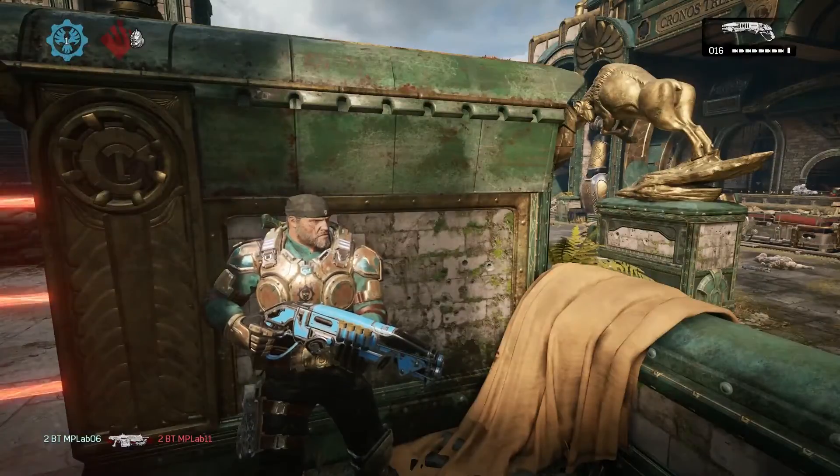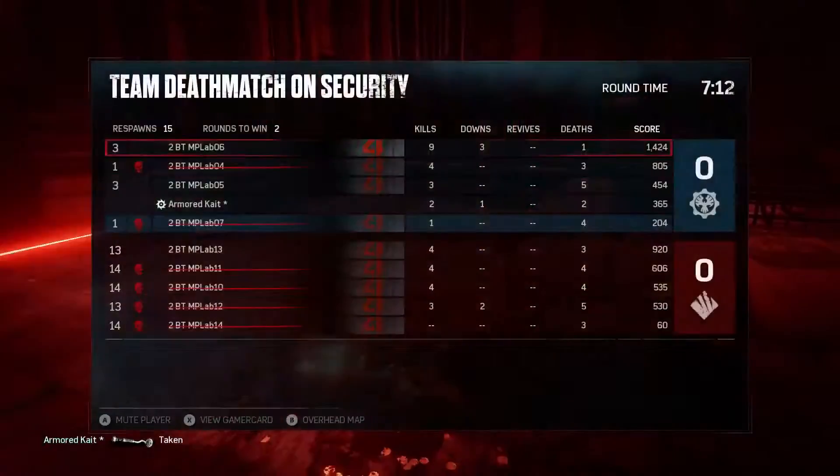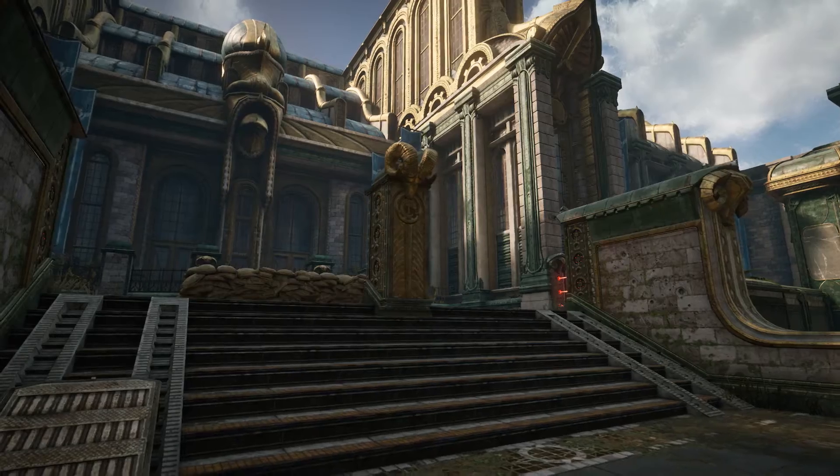We've changed the mechanics of the security fences for different modes. For classic modes like Execution and TDM, it'll be pretty much the same as it was in Gears 2. However, for Horde, Escalation, and King of the Hill, we've made tweaks so that it plays really well in each of those modes. For Escalation and King of the Hill, the front laser fences are deactivated — you still have control over the rest of them, but the front ones allow for a lot more free movement into the center rings.